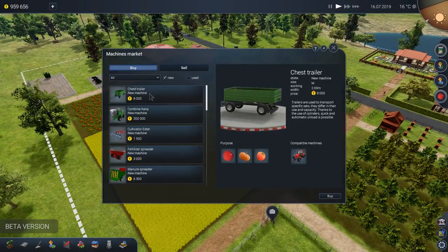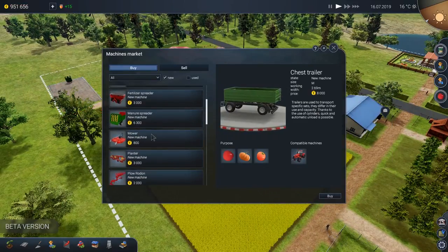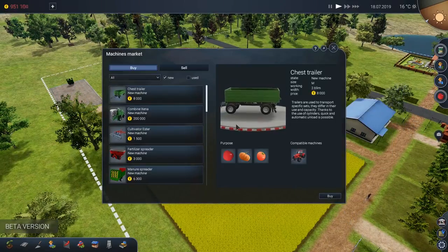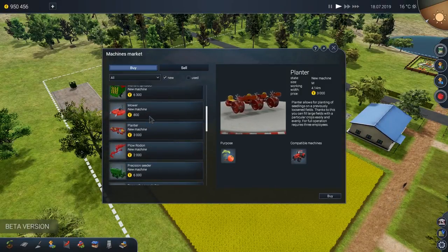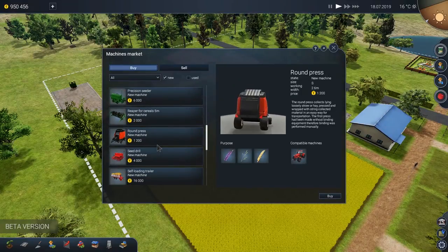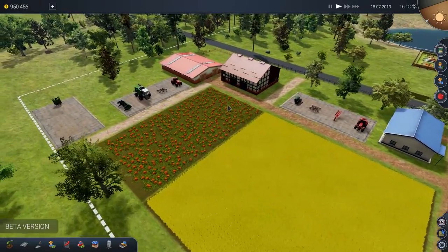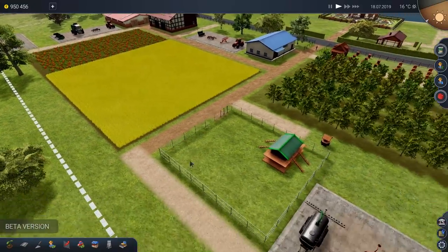One thing I know we need is our chest trailer, which is a tipper trailer — we're going to need that for the harvest. We're also probably going to need a round press machine. I don't see anything off the top of my head that can actually harvest pumpkins. There is equipment for planting, but not for harvesting, at least from what I've seen. So we'll have to do it by hand — a good old-fashioned race: how many employees on this pumpkin field versus a harvester on this field.